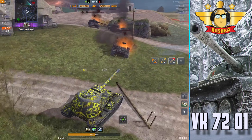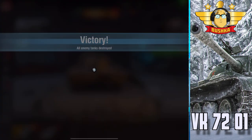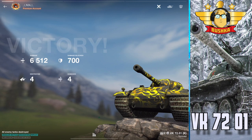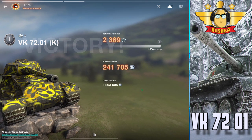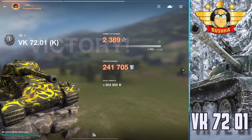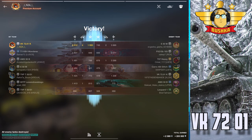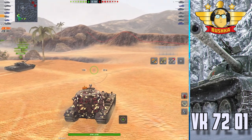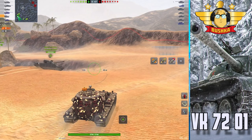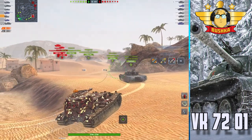That was a very good drive by the Riz — straight through the middle of the map, 6,500 damage, fantastic mastery. What you're about to see is absolutely crackerjack. This is a game from his Royal Fadness — Fadness had been out of the game for a while, a very good player who left and came back after update 10.3 to see what the changes had done to his beloved VK7201, and this is the game that he had.